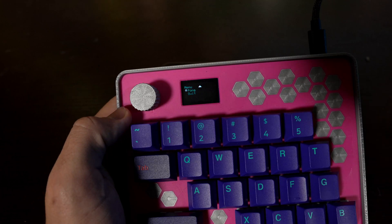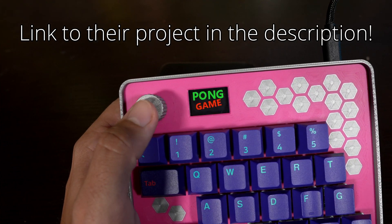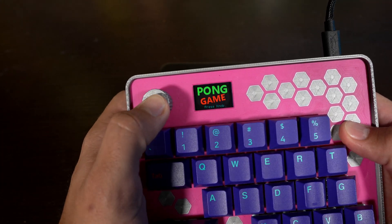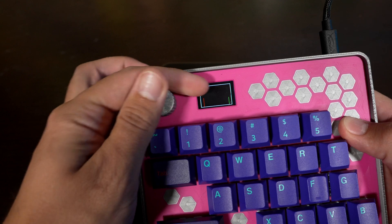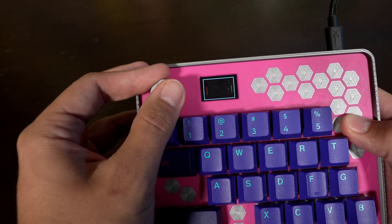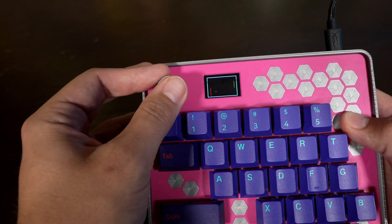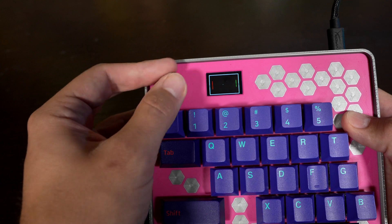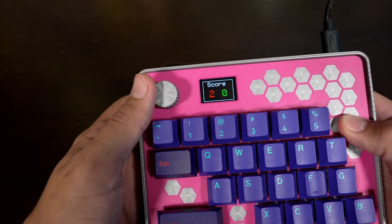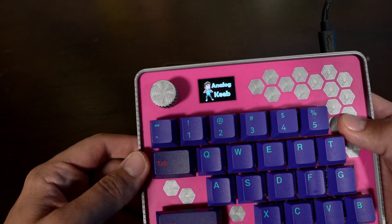A fun feature I added while I had some time is Pong. I found some code online someone made for Pong on this screen, and I edited it to work with this keyboard and made it a little more difficult — I found it too easy. You control the right-side paddle by moving up and down with the knob, and slowly the ball will start moving faster and faster. There's also a 1 in 10 chance the ball will start moving in a random direction after hitting the paddle. To quit Pong, you just click the knob and hit quit. Then you're back to being an analog keyboard.